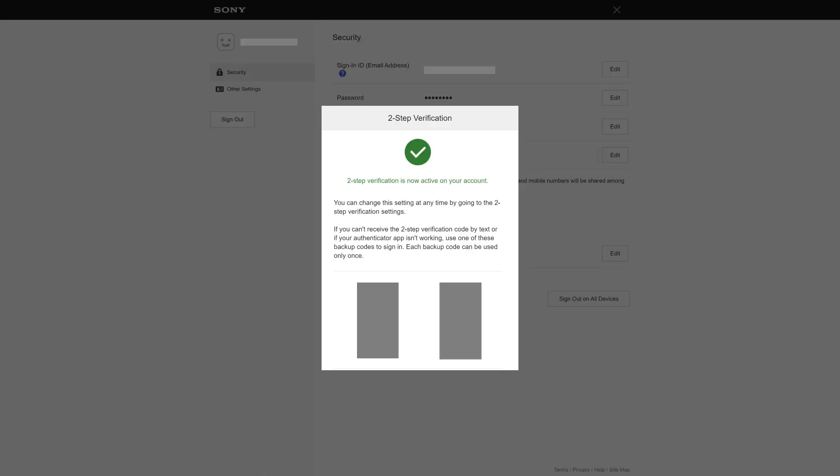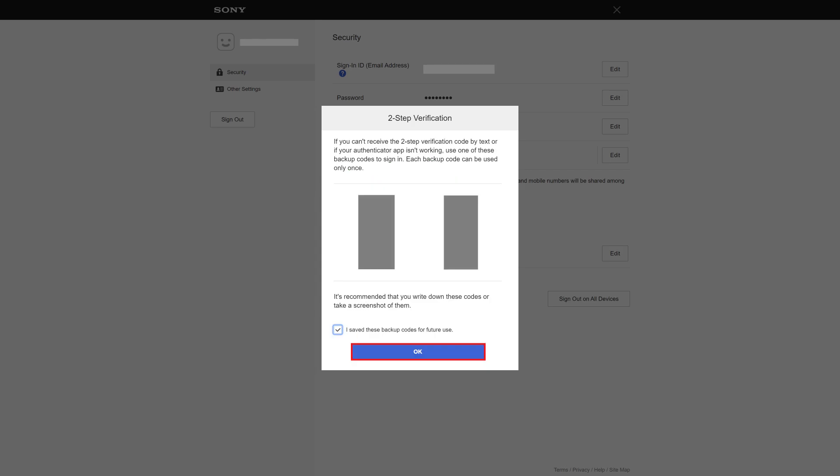The next window lets you know that you successfully set up 2-Step Verification for your Sony PlayStation account, and gives you backup codes you can use in the event you lose access to your Authenticator app going forward and need to get into your account. Copy these codes into a safe place you can access in the event you lose access to your Authenticator app. Step 8: Scroll down this screen, click to confirm you've saved these backup codes for future use, and then click OK.